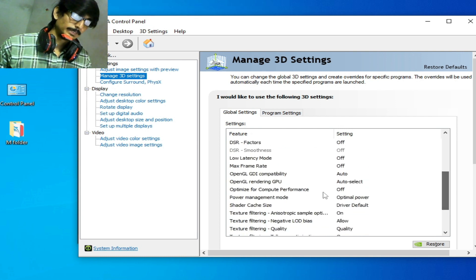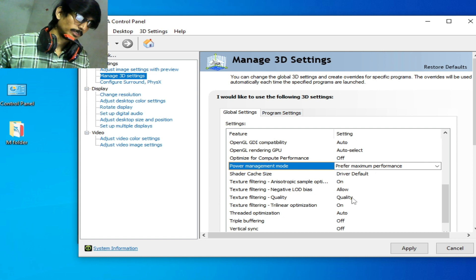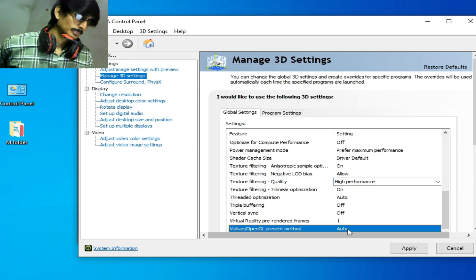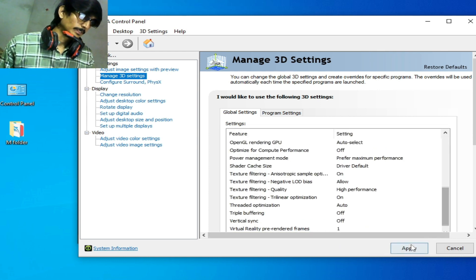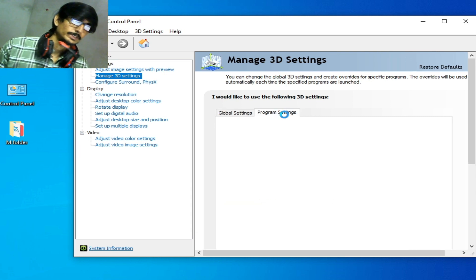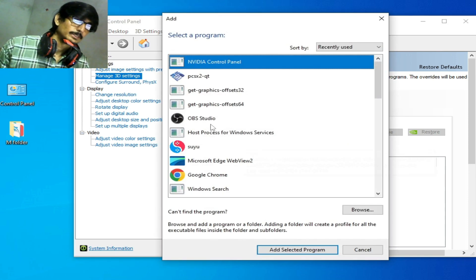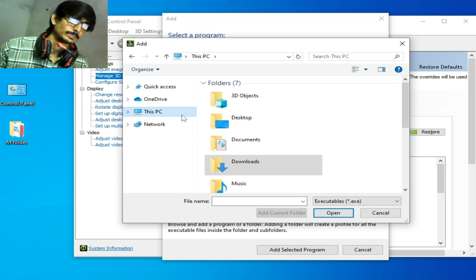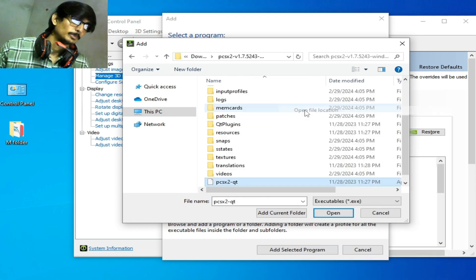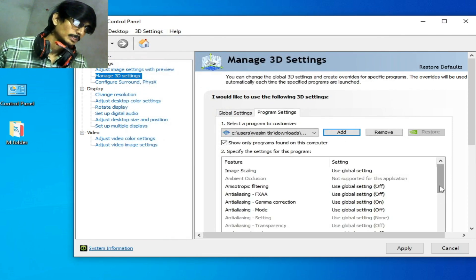Scroll down and find Power Management Mode — set it to Maximum Performance. For Texture Filtering Quality, select High Performance. Then go to Program Settings, click Add, browse to the PCSX2 application file. My PCSX2 is on my desktop — select the PCSX2 executable file, click Open, and Apply.